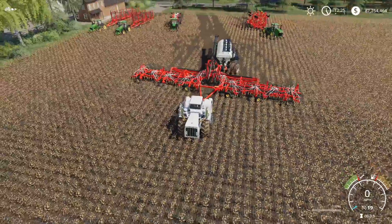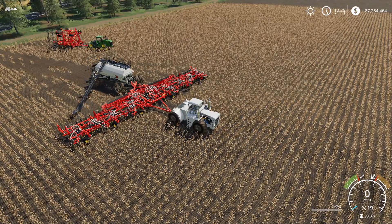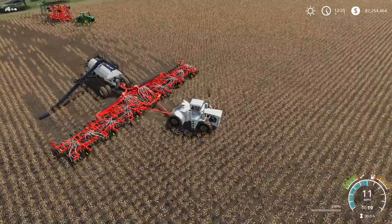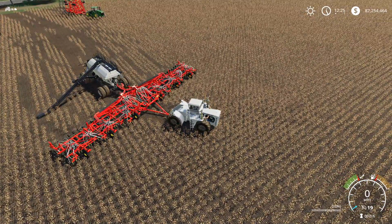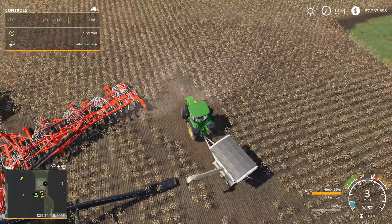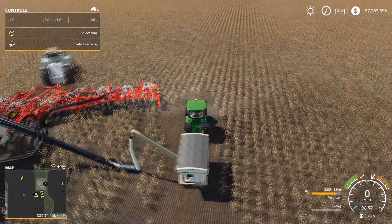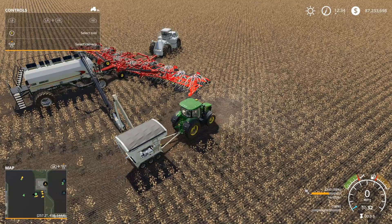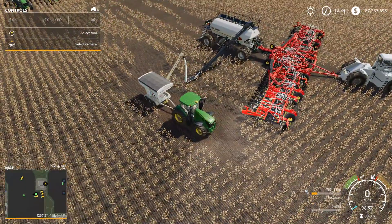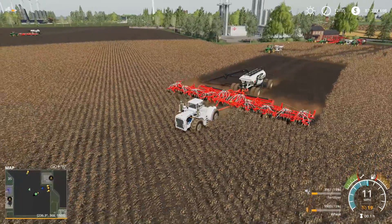I'm going to select the cart and put the pipe out. The first section should be seed and then the second should be fertilizer. I'm going to go grab the seed tender and get this thing to fill up. It's very touchy — you might be better off just buying a bunch of pallets and holding a pallet over it. That's how these large seed carts work. I totally forgot to put the pipe away so that would break it.